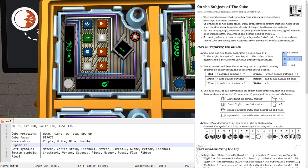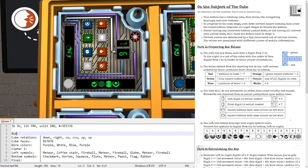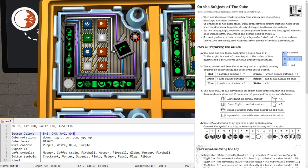It might also be useful to write down how many times each color appears on the square buttons. So, button colors: blue, there are two; orange, there are three; white — this counts as white even though it's a light gray — there are two; and green, there is one.